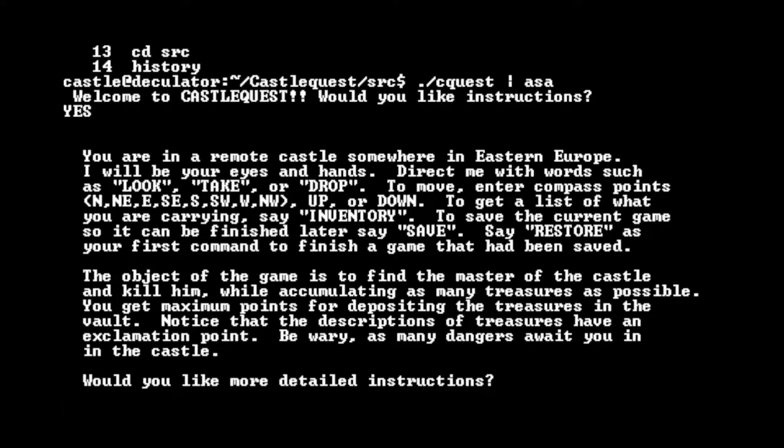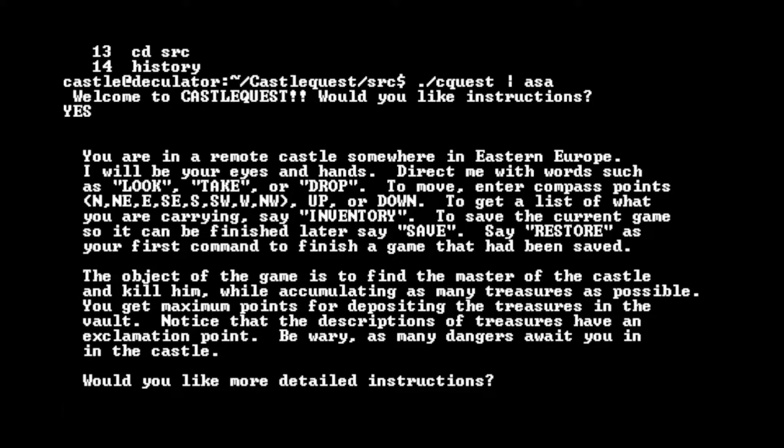Let's get some instructions. You are in a remote castle somewhere in Eastern Europe. I will be your eyes and hands — direct me with words such as look, take, or drop. To move, enter compass points, up or down. To get a list of what you are carrying, say inventory. To save the current game so it can be finished later, say save. Say restore as your first command to finish a game that had been saved. The object of the game is to find the master of the castle and kill him while accumulating as many treasures as possible.